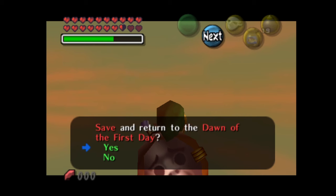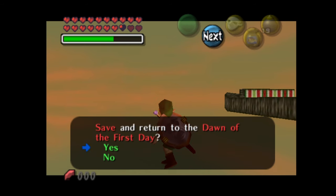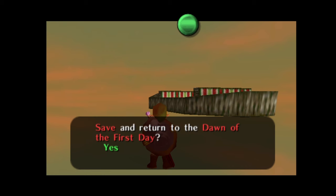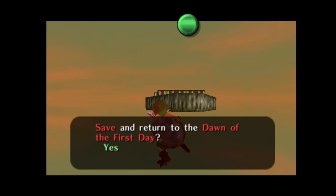Targeting prevents Link from going into the state where you can't move. Once I'm in this state, I can press yes to Song of Time, which removes the flag that disables my buttons and puts the bow on B. It doesn't look like it here, but trust me — the bow is on my B button.